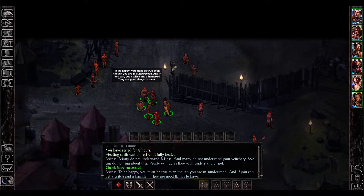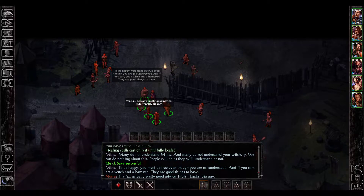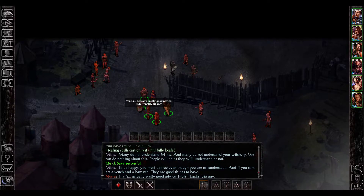An NPC advises: 'If you can, get a witch and a hamster. They are good things to have.' That's actually pretty good advice. Thanks, big guy.